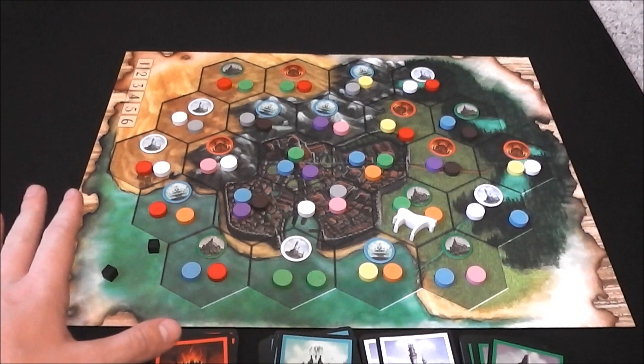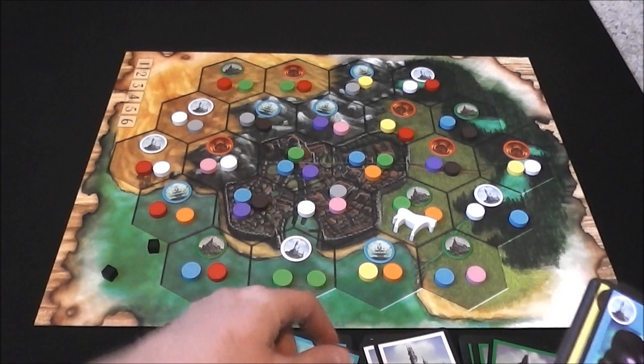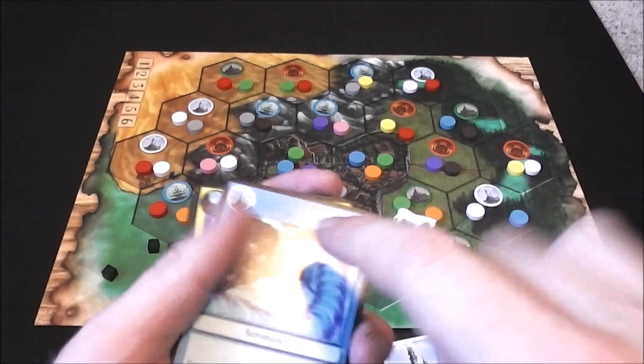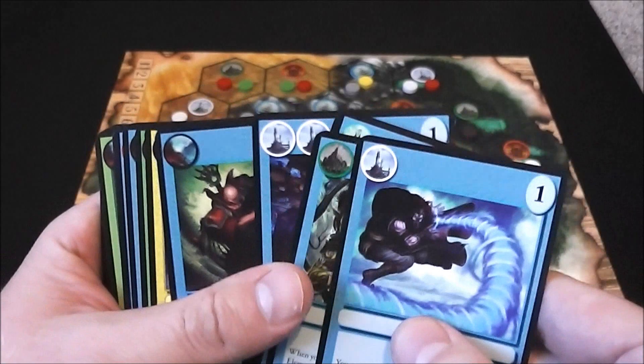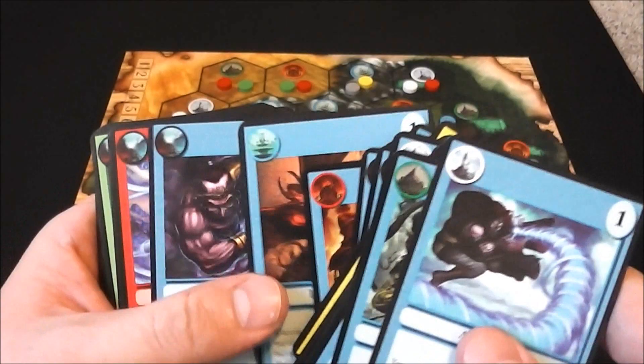That is the basic flow of the game. Every round you bid on new spell cards, generate different elements based on the icons on your spells, move the horse around and bid for ingredient tokens, then clear cubes off the spell cards. That's simple and basic, but these spell cards apply to different phases of the turn and break all kinds of rules.